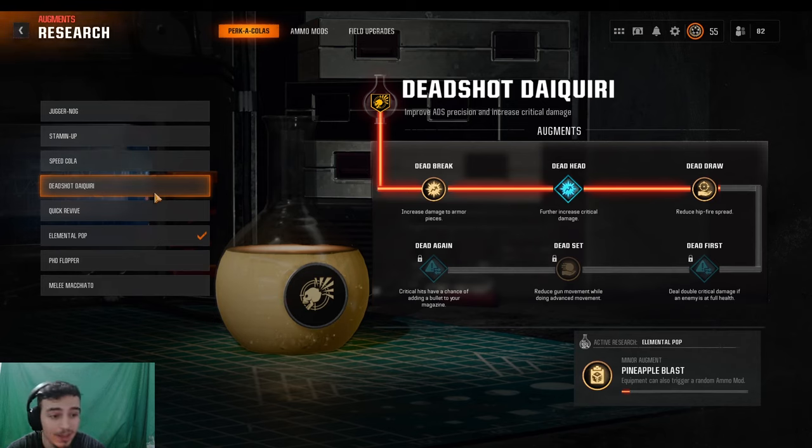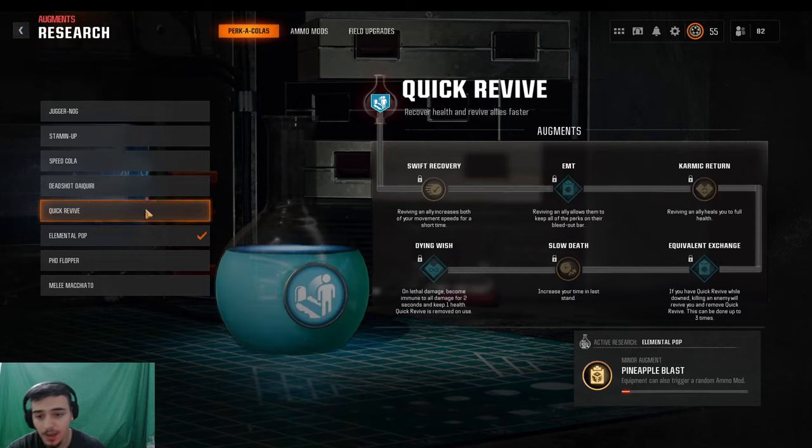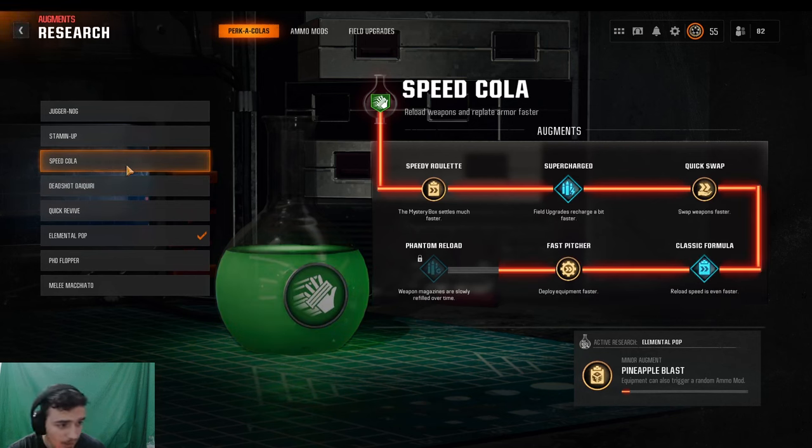For Deadshot Daiquiri specifically, I'm running Dead Head and Dead Rake. The only other major augment I'd run is Dead First for snipers and marksman rifles, because those double your headshot damage. I like Dead Head because it increases your critical damage — it's really good when you're fighting Manglers or bosses, since your first shot isn't going to do that much damage. I also run Armor Piercing because Manglers start spawning non-stop at higher rounds.